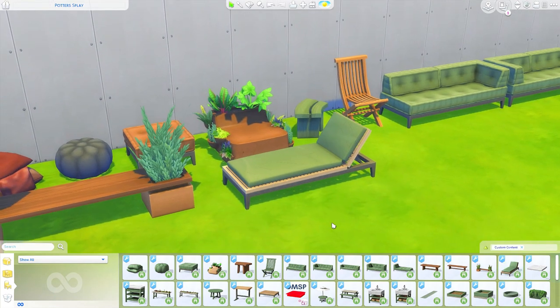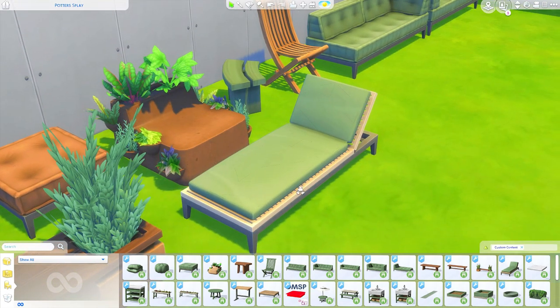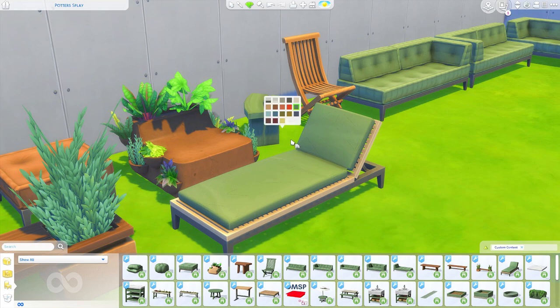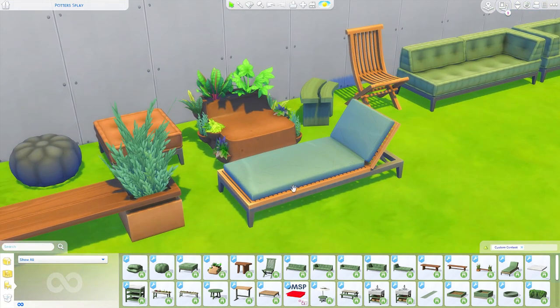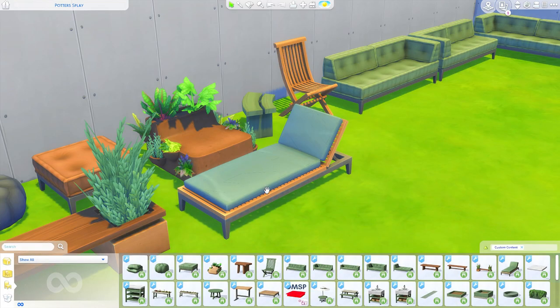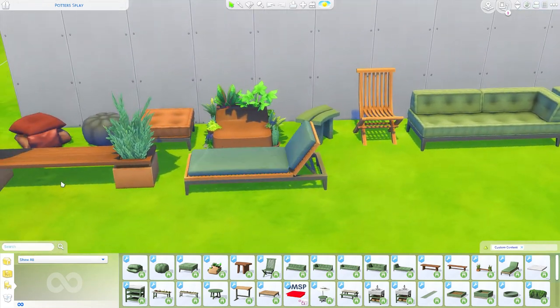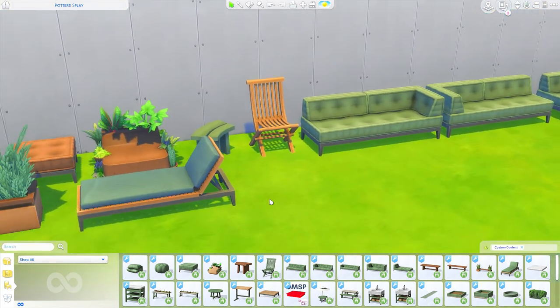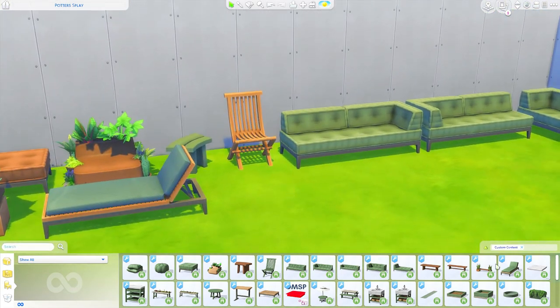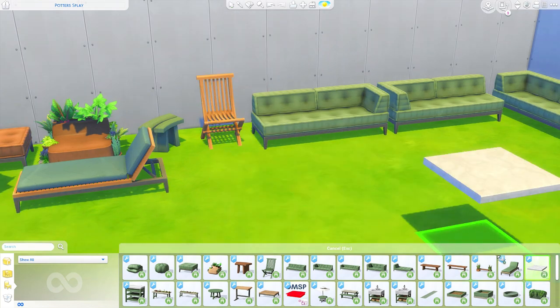Moving on to the lounger — this is an actual lounger and it has a similar wood pattern to previous items. I'm noticing it looks a little cut or scraped, which I'm assuming is just a texture detail. It could also be something broken from the recent patch, but I love this lounge chair — it's beautiful and the swatches match everything, so it's a really nice addition to a pack like this.